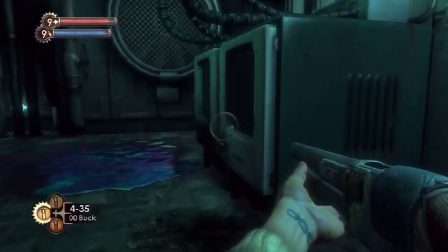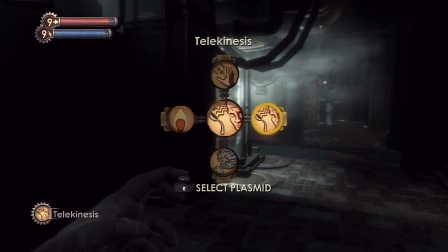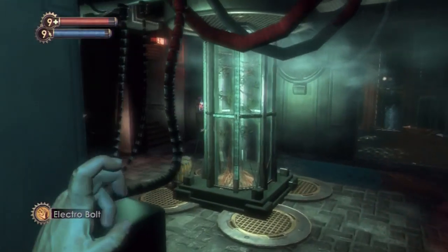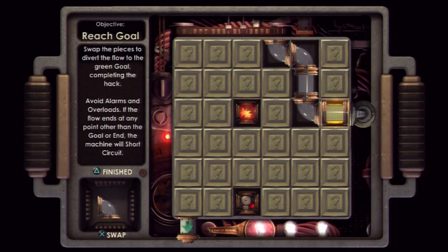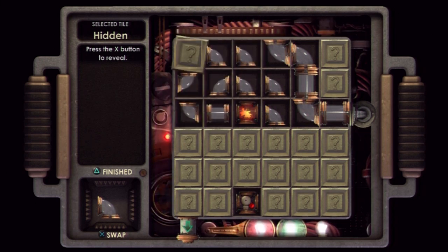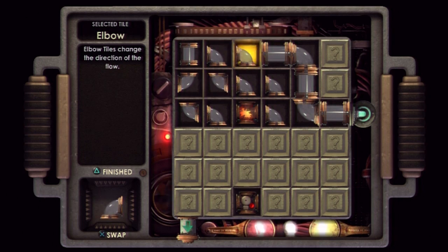Actually, it kind of is worth using. You're gonna really want to use your electro bolt here so you can attack these machines. There's a whole bunch of turrets and a couple of security cameras in here. You're really gonna want to hack these — they're very, very useful for an upcoming fight.